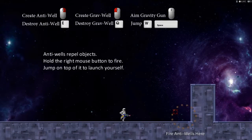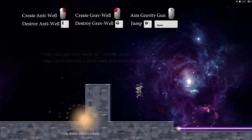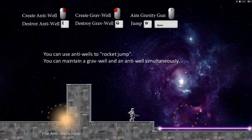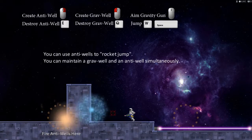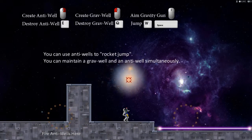Anti-wells repel objects — hold down the right mouse button to fire. You can use anti-wells to rocket jump. You can maintain a grab wall and an anti-well simultaneously. What happens if I put an anti-well and a grab wall on top of each other? I think we're gonna create a black hole putting them right on top of each other.